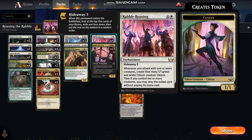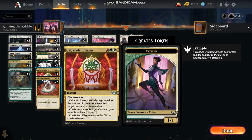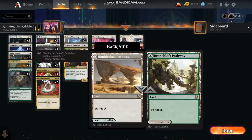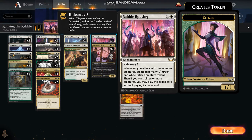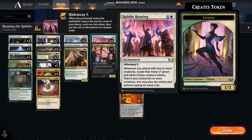This is the key card: Rabble Rousing, the card the deck is named after. Hideaway five — when this permanent enters the battlefield, look at the top five cards of your library, exile one face down, then put the rest on the bottom in a random order. Whenever you attack with one or more creatures, create that many 1/1 green and white citizen creature tokens. Then if you control ten or more creatures, you may play the exiled card without paying its mana cost. Imagine you've exiled a card like Meathook Massacre or a board wipe — as we attack with ten or more creatures we can cast it for free, causing three damage to every creature our opponent has with no damage to any of ours. Very interesting, very cool card.